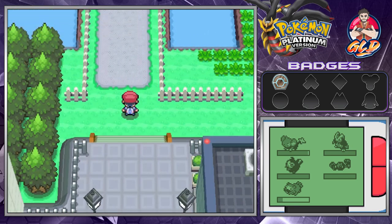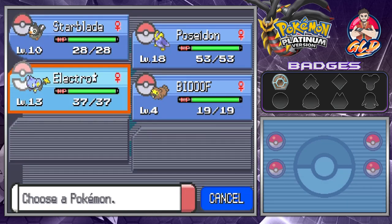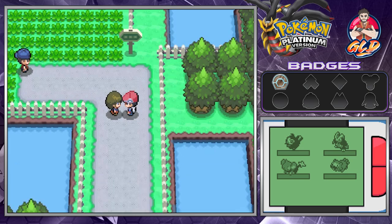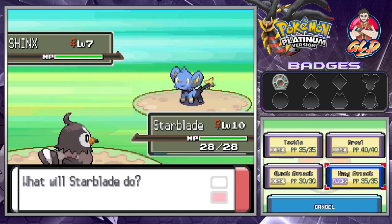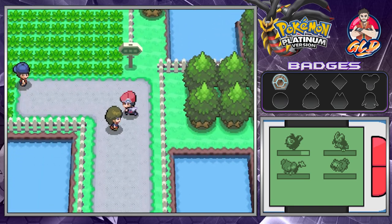I want to put Geodude back in the PC and keep Bidoof. Back at Route 204, before we battle anyone let's switch to Starblade. A trainer asks: 'Oh, a weak looking trainer — do you have to go?' Yes we do. We're taking on Lass Sarah who comes out with a Shinx. We go with Wing Attack and just like that we win. A Youngster is up next: 'I'll beat you with the Magikarp my dad gave me.' Your dad must hate you if he gave you a Magikarp.